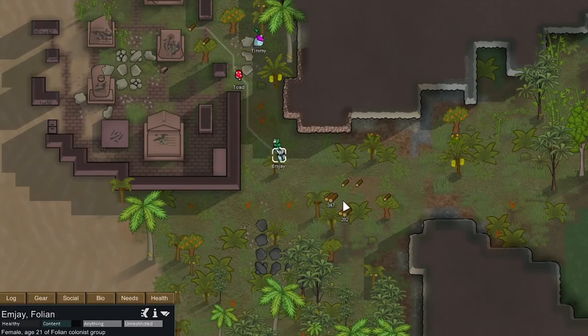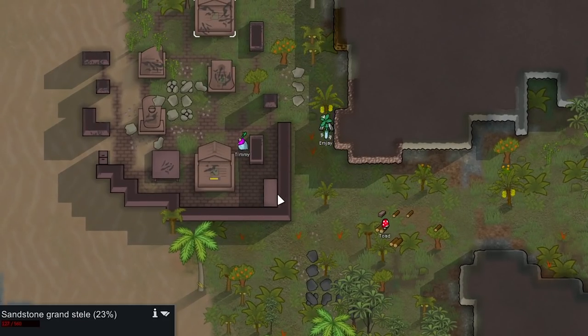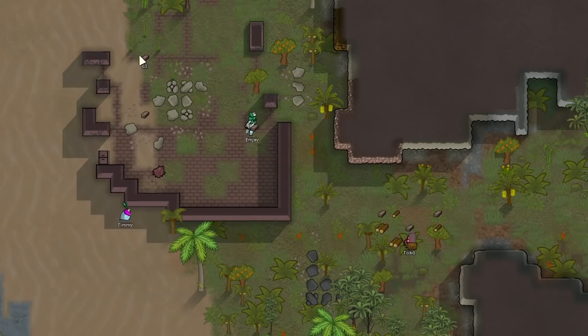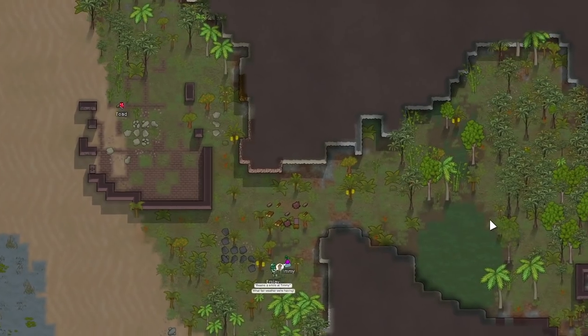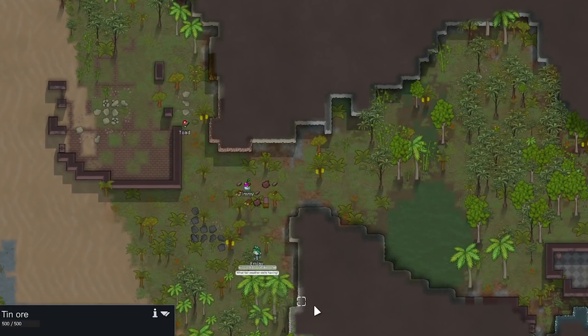In just three hours, here's how our wood supplies look — about 800 wood. Over to the west there are ruins and we're going to start deconstructing the whole thing for sandstone blocks to build with. Deconstructing does increase our map's wealth slightly — like 60 when we deconstructed that sculpture — because the blocks are worth more than the sculpture. The ruins themselves count toward our map's wealth, and I'll be talking a lot about wealth this run because on 1000% threat, things can spiral out of control really fast.